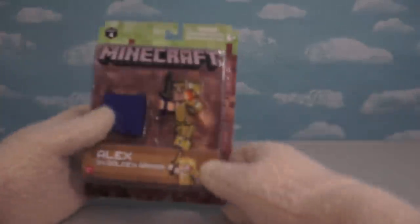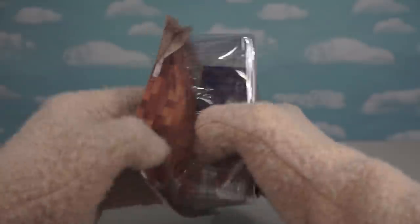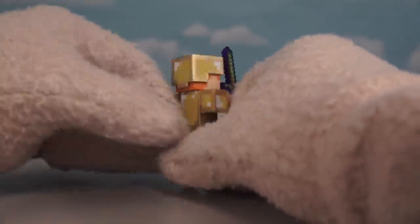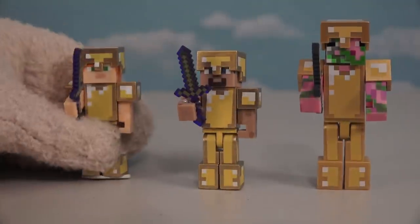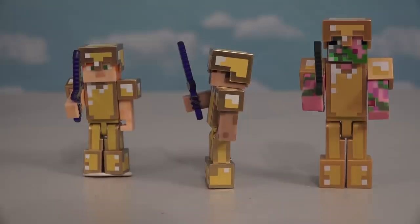Alright, the next figure we have here is ol' Alex in golden armor! Oh man, another figure of Alex — seems like we're getting one of these per wave! Well, here we have another Alex figure, this time in gold armor which is pretty darn shiny! And look — her helmet actually comes off too! Little Alex here looks super cool placed next to the other gold armor figures!